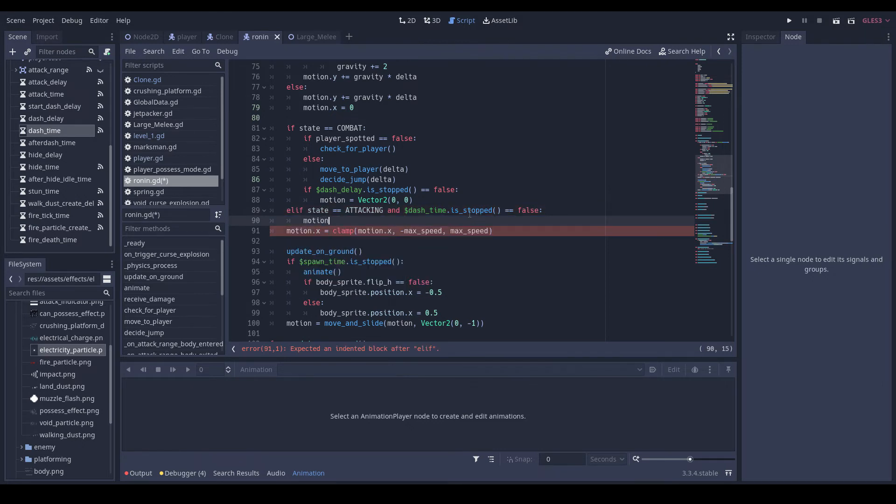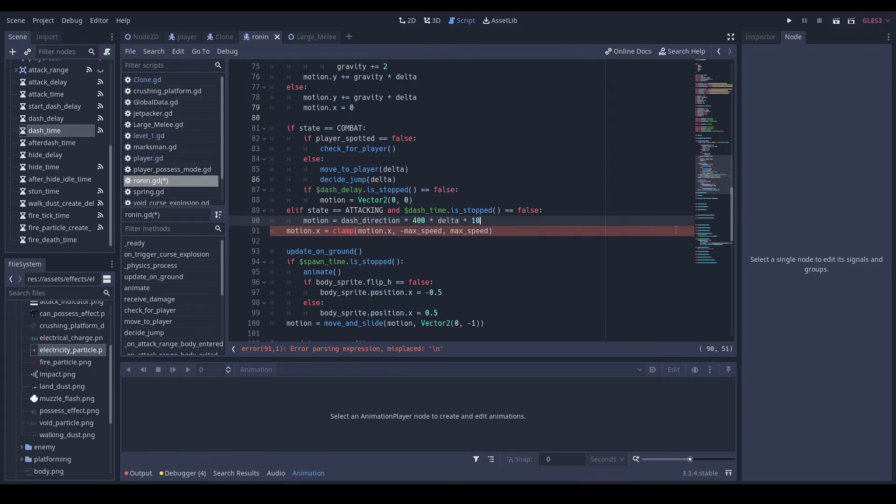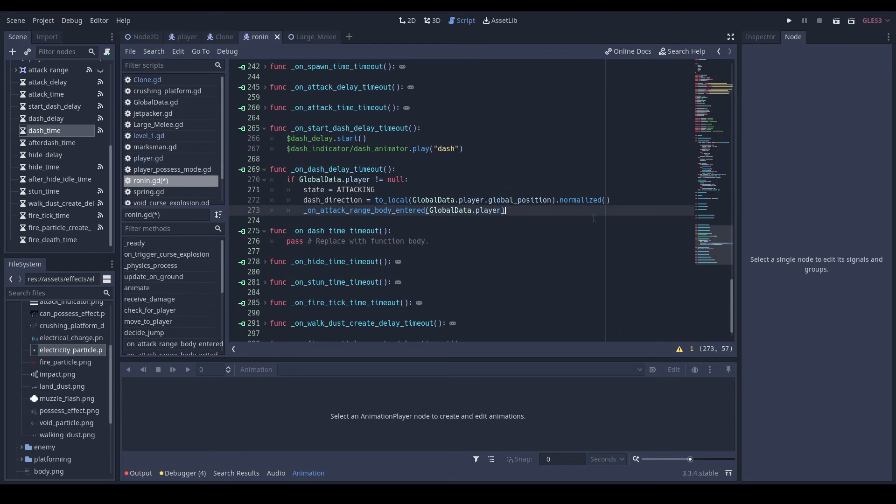And money dash_time dot is_stopped is equal to false — then motion is equal to dash_direction times 400 times delta times 10 for now. And we'll go back down here and do: money dash_time dot start. Now let's try this out.